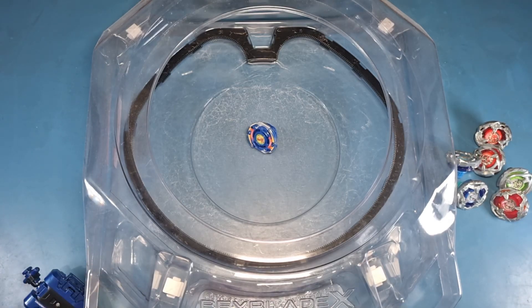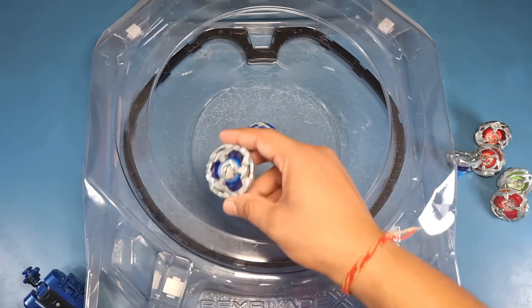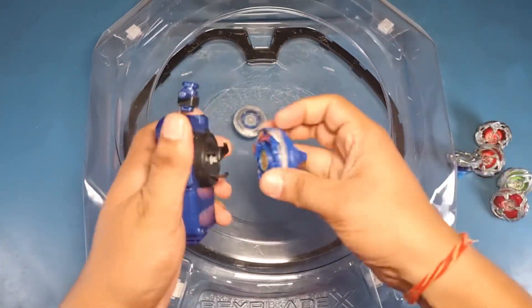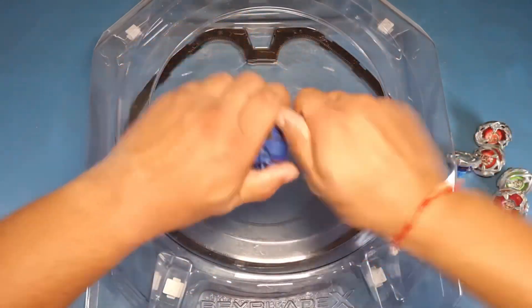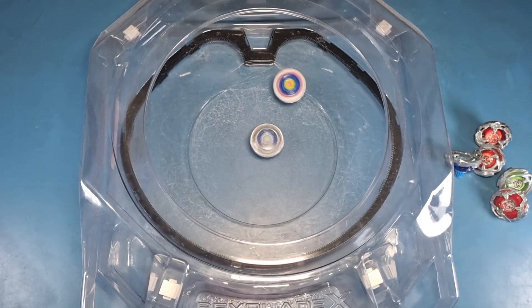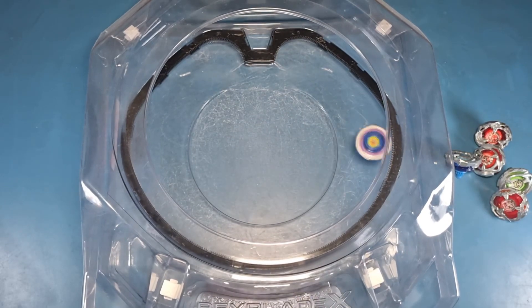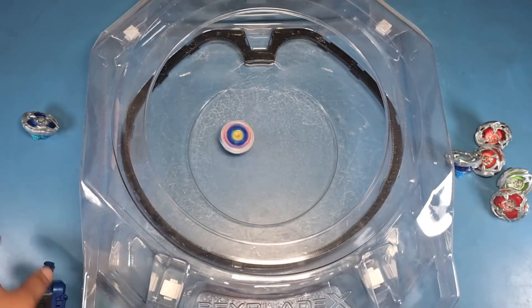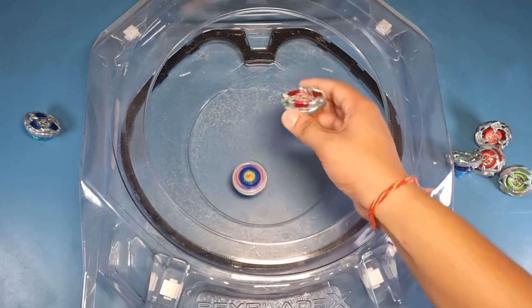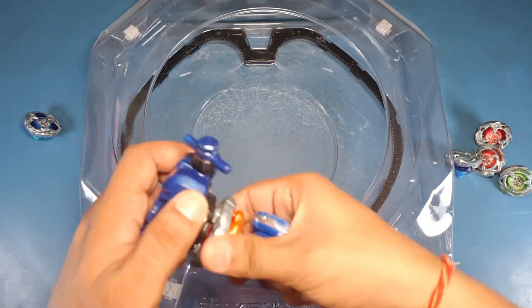The stadium is set up and we're ready for the quick battle. Let's start the first battle with Defensive Knight Shield — let's see if Dronzer S can defeat it. Good attack, good attack — and yes! Awesome, first win! I did not see that coming. Defensive Knight Shield is out.